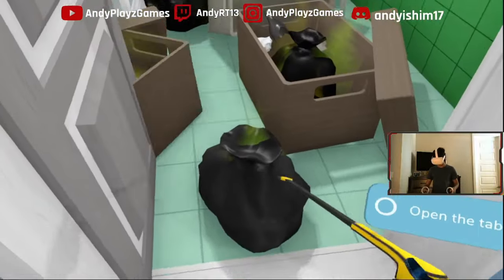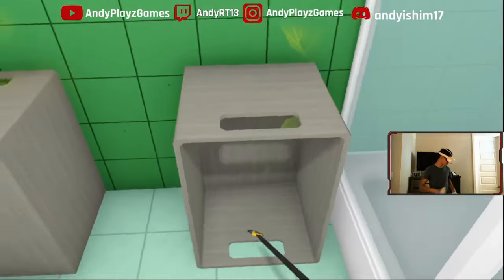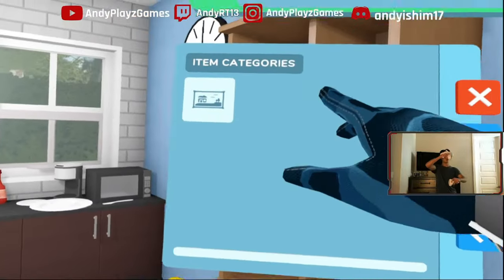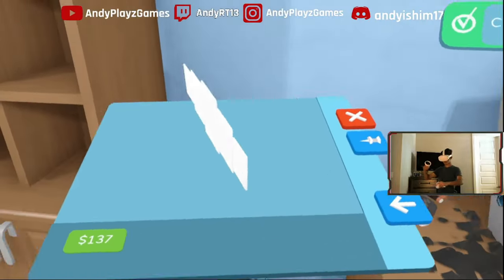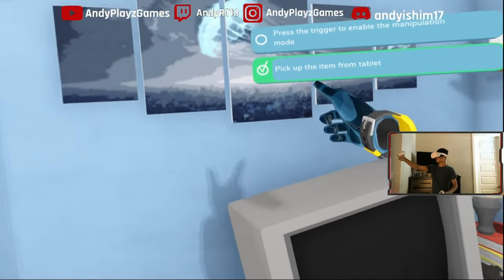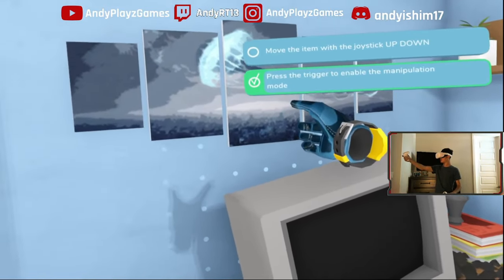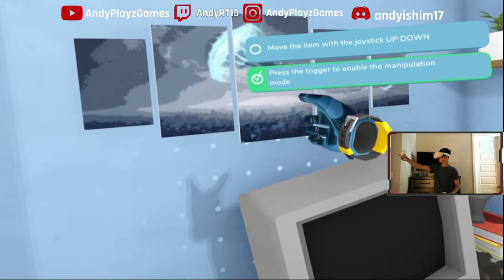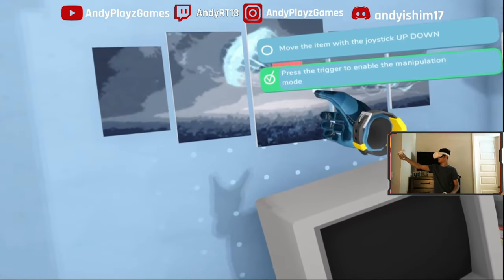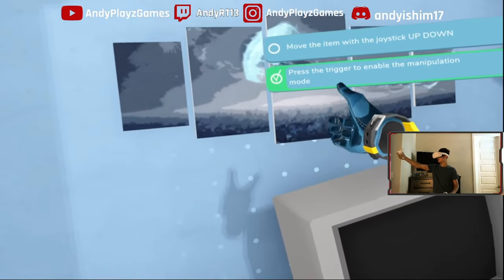Oh, it looks like Queso used my bathroom as well. I don't have a toilet, guys — very strange. The game tells me to press the trigger while holding an item to enter placement mode, use the joystick to move and rotate it, and items snap to surfaces near walls or the floor. Release the grip to put it down. There's also a grid overlay to help with interior arrangement.